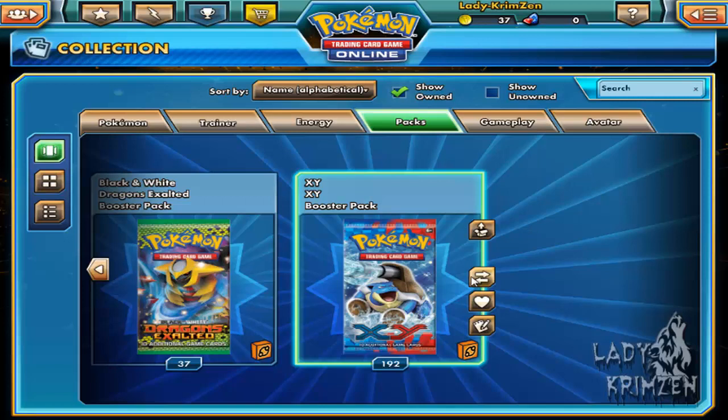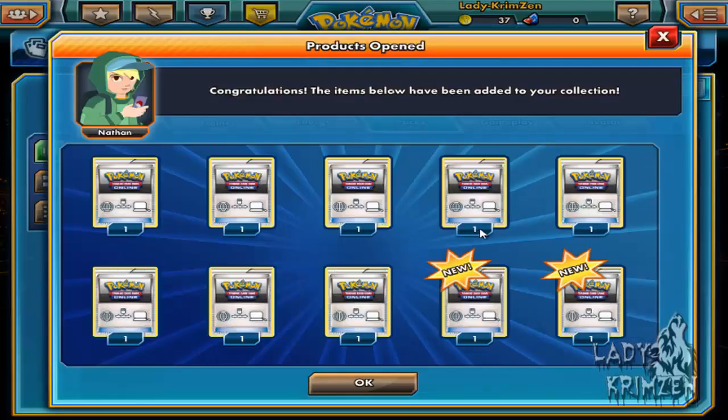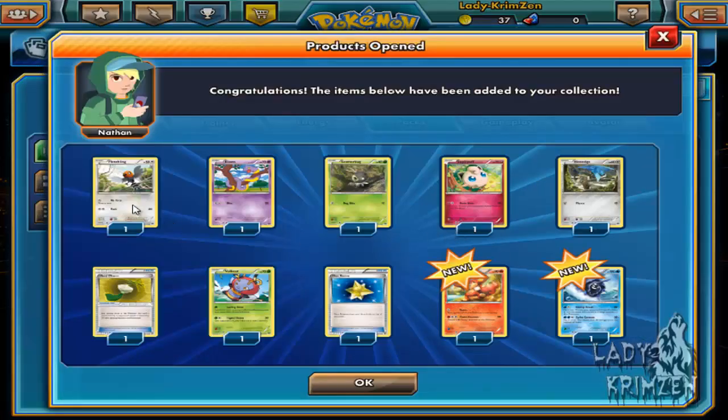Lady Luck, I do love you — even though you tend to overdo the luck sometimes. Next pack: Fletching, Ekans, Scatterbug, Jigglypuff, Hone Edge, Hard Charm, Bold Beat, Max Revive, Simi Seer, and Cloistar as the rare.